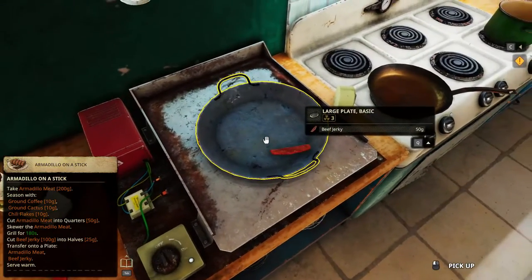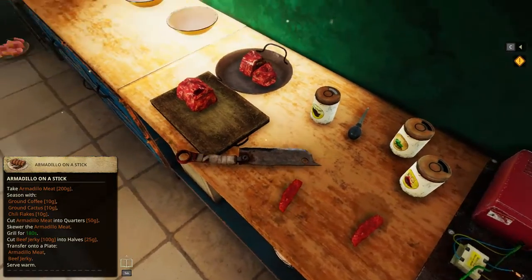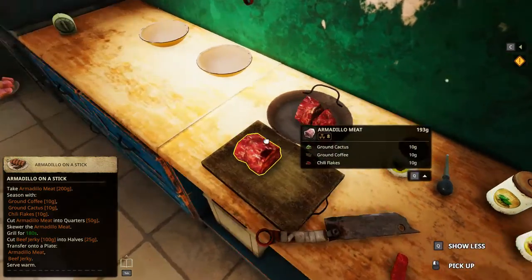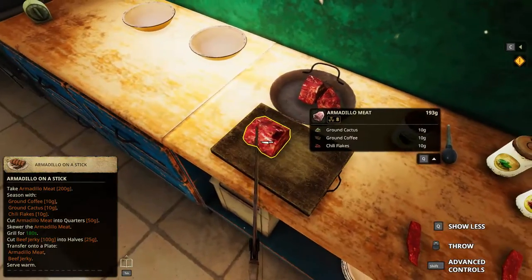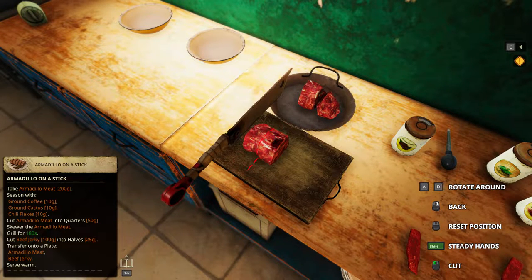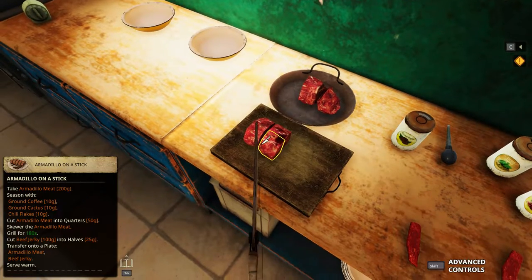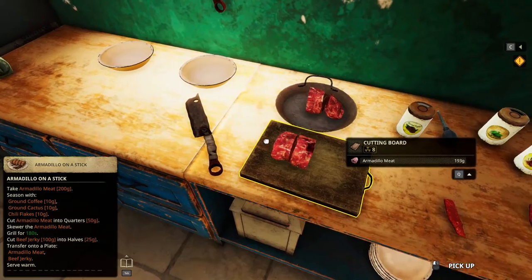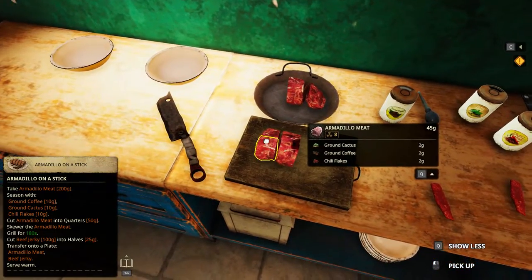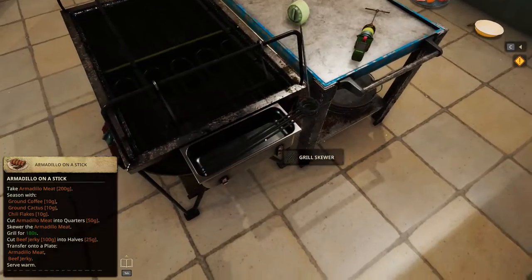Cut beef jerky and just serve this. So we can start this one after we cut this one. 50 grams, so into a quarter. Nothing much we can do other than a plus cut. 48, 45, 47, 53 — this is really good. Okay, it's real good.